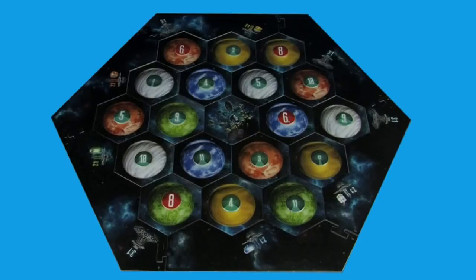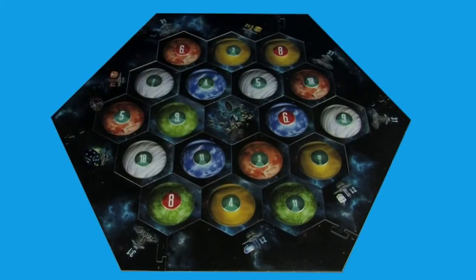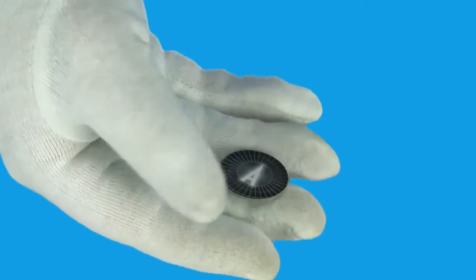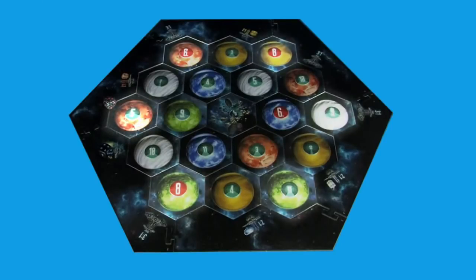The Klingon battlecruiser starts the game here. Each planet receives a number token — each number represents a possible result from two six-sided dice. Each of these number tokens is marked with a letter on the back. Starting with any outside corner, place the number tokens in alphabetical order, going counterclockwise around the board.